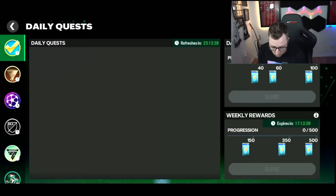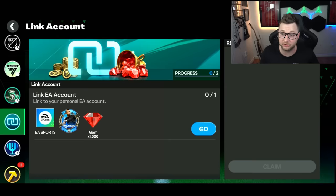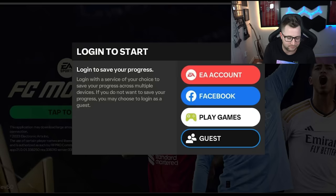First thing we're going to check out is the quest here, because there is this new quest down at the bottom: link to your EA account. Link your personal EA account and you get Mascherano, 1,000 gems, and this EA Sports logo. This is different than linking to your Facebook or Google Play, because I already have those linked. This is the EA personal account.